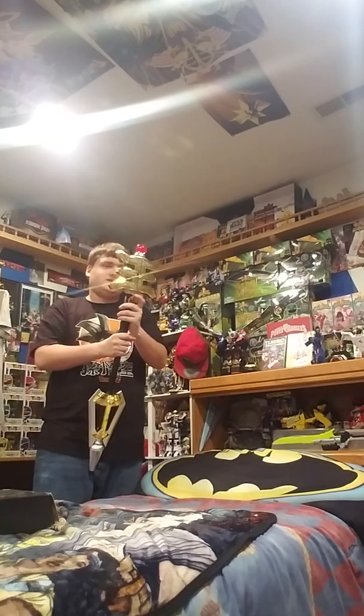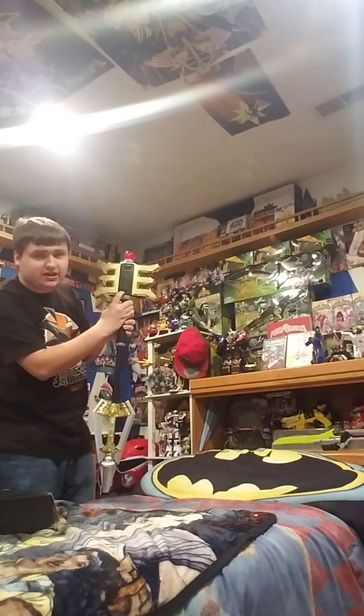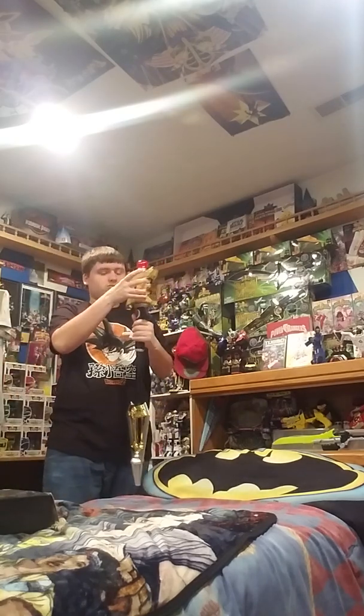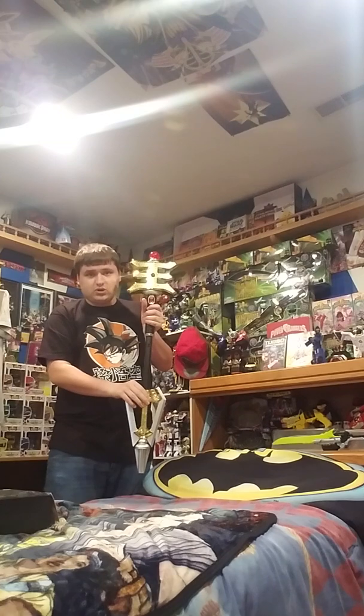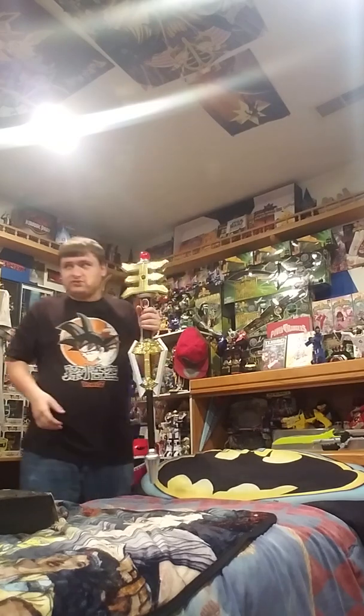Let's get started with the lights and sounds. First, we've got to open this up. There is the on-off switch in the back here. As you can see, it makes that noise. Let's go in this mode first — and this is the handle that can go back and forth. We're going to start with this mode first.